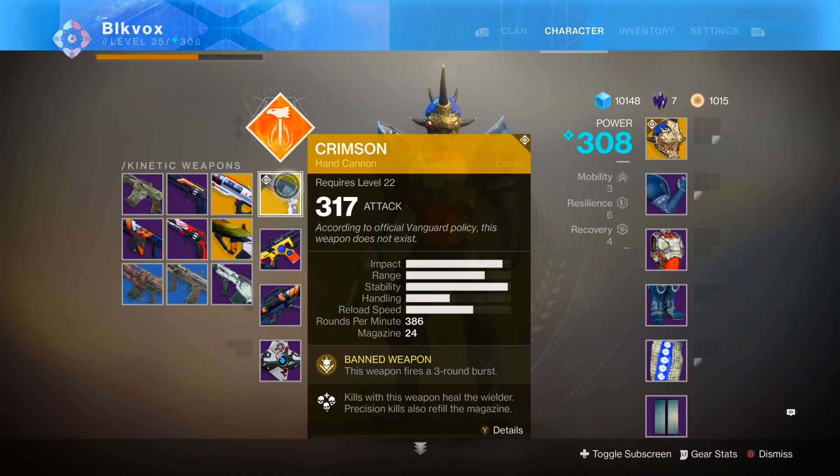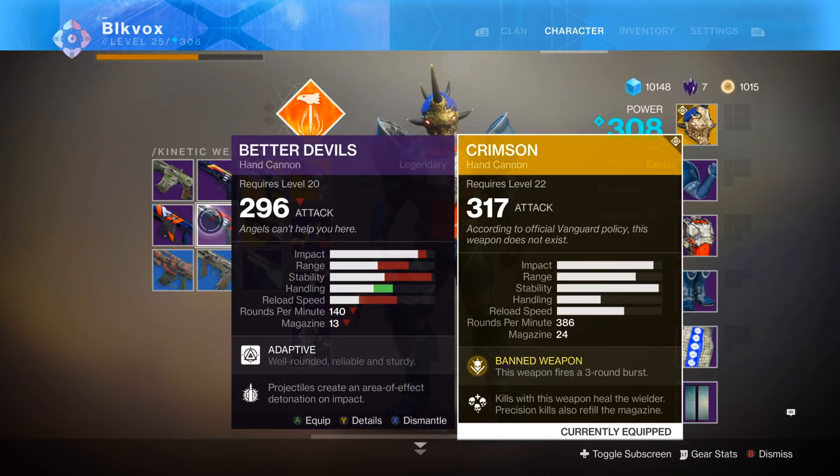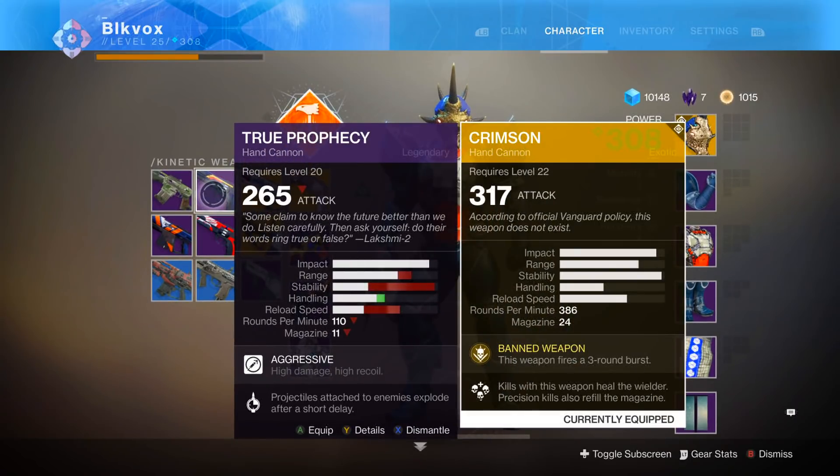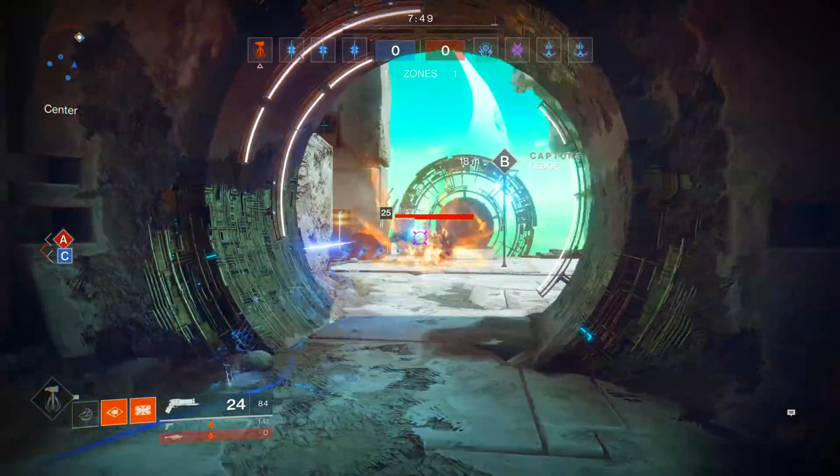How does this weapon stack up stat-wise? It actually compares pretty favorably to everybody's favorite crucible hand cannon, the Better Devils, boasting better impact, range, much better stability, and better reload speed. Additionally, its impact tier also matches that of the True Prophecy, still granting better range, stability, and reload speed than that weapon as well. The Crimson's got an aim assist stat of 75 with a recoil direction of 55. So despite the gun's high stability, it's still going to kick to the side a little, so you might benefit from having at least a single kinetic counterbalance mod attached to it.